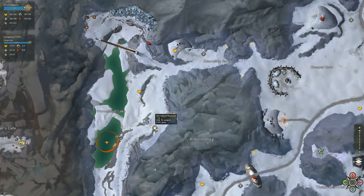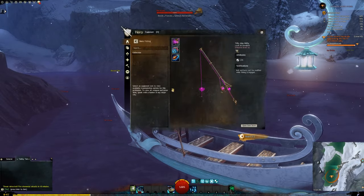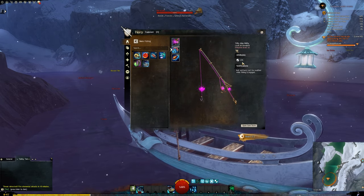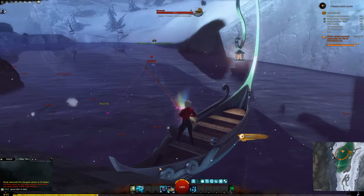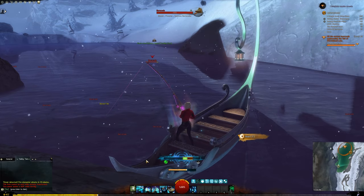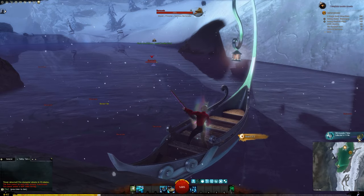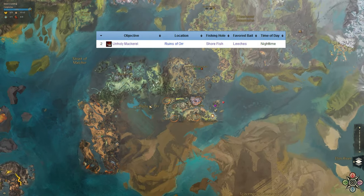I'm heading to Dredgehaunt Cliffs and taking the Warmblood waypoint. Opening my tackle box, I've equipped my Shrimplings. Fishing out of the Boreal fishing hole I currently have a fishing power of 375 but I haven't eaten my food yet. You can see the little green fishing icon under my fishing reel-in marker, as I am now meeting the recommended fishing power. And there is our Halibut!